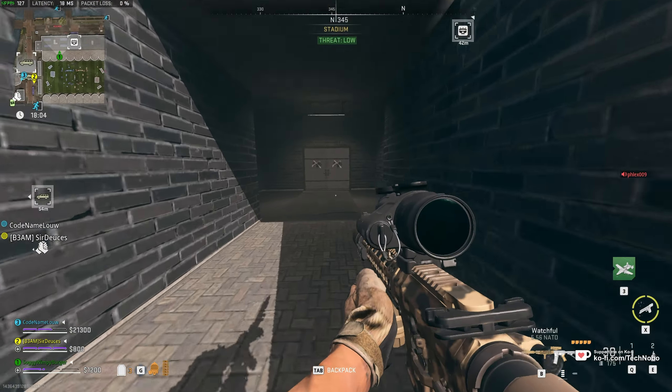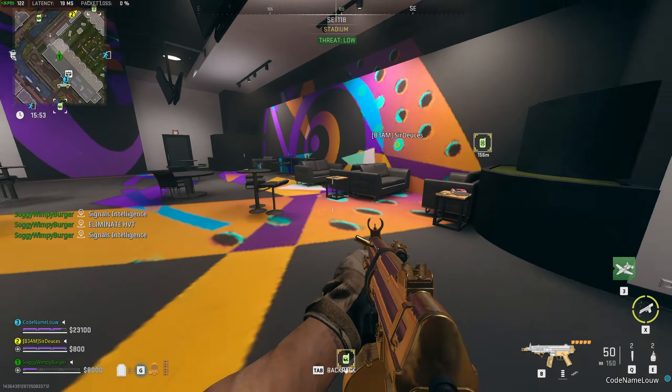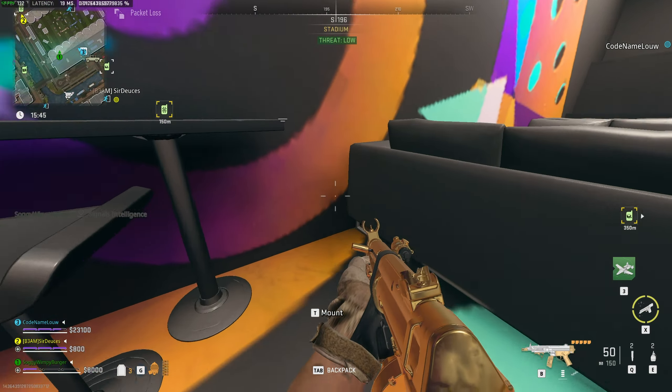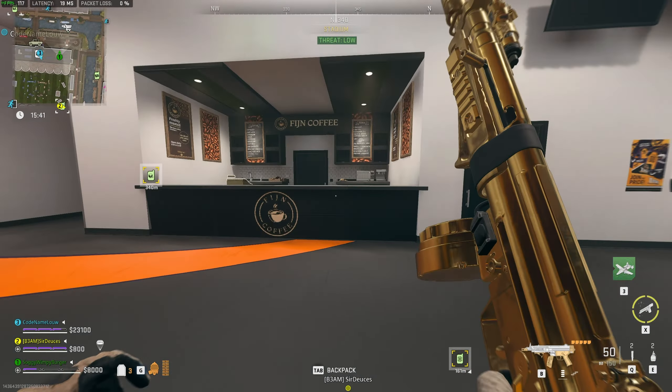Just note that this is a high population area filled with lots of players and lots of AI. Heading here to the east side, you should find somewhere along the right-hand side, usually behind this, the RAL-MG, but unfortunately it didn't spawn for me this time. So we'll need to come back another game.